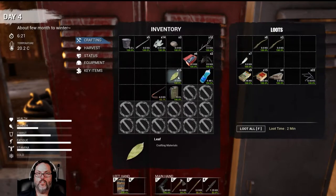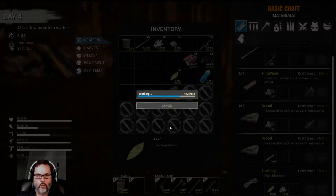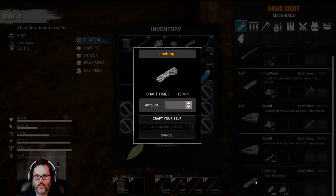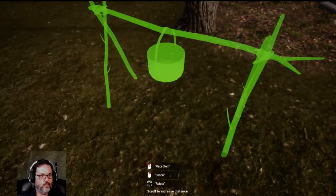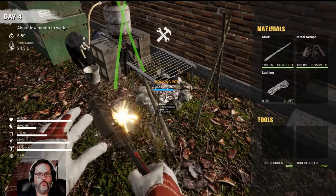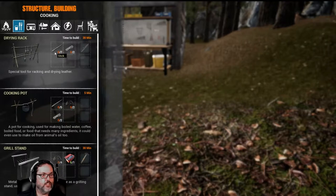I do have some leaves in here, but I may not have enough to make the lashings. I do not. So I need to get one more leaf. Let's make another lashing. And then I want to make a cooking pot. So we've got a place to grill, we've got a cooking pot. I need two more lashings and seven sticks.